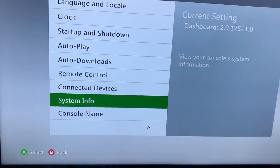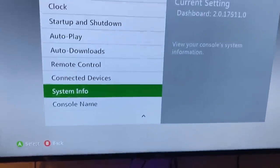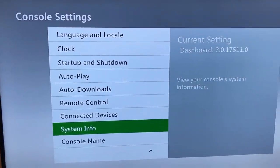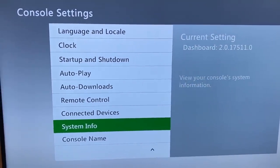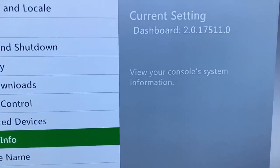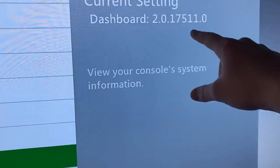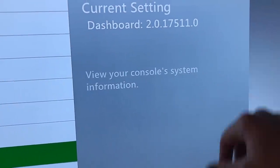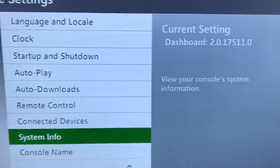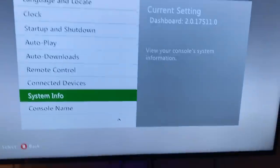Basically, all you're doing here is checking to see if your console is on the latest dash or not, because if it's not on the latest dash, you're not gonna be able to go online. You'll have to update your console to the latest dash. Currently, right now it's January 24th, 2017. This is the latest dash right now — it's 2.0.17511. That's the latest dash right now, and you just want to make sure those numbers match.